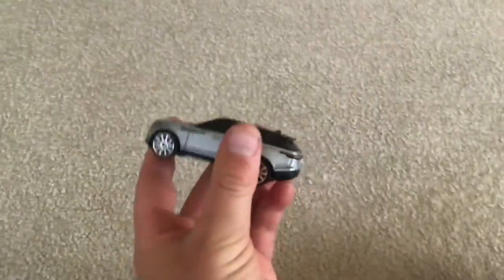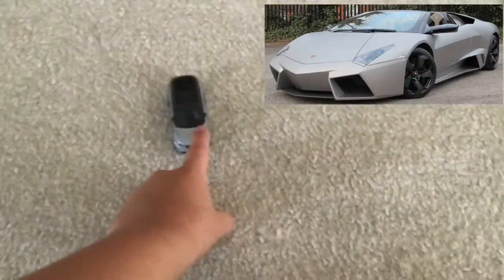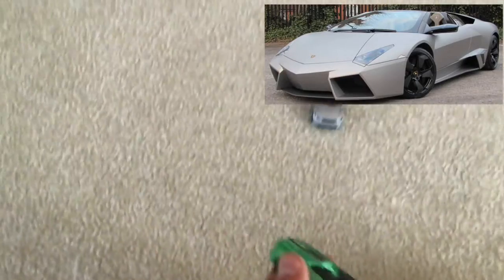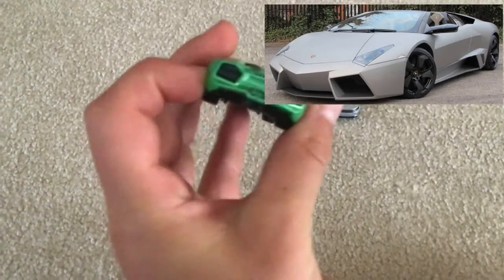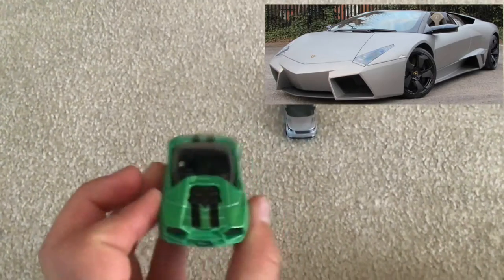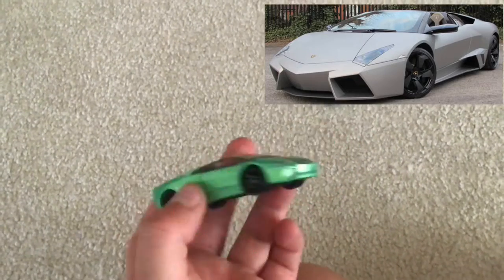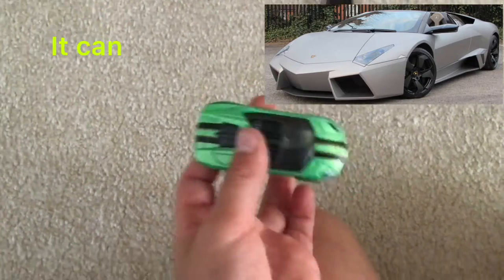The next car is the Lamborghini Reventón Roadster. The Range Rover's top speed is 170 miles per hour — yes, 170, that's fast for an SUV. The Lamborghini Reventón Roadster's top speed is 200 miles per hour. As you can see it's a roadster, so clearly it has an open top — I'm not sure if it's a full convertible but the top can open. I really like the green and black together.